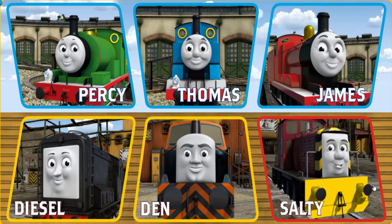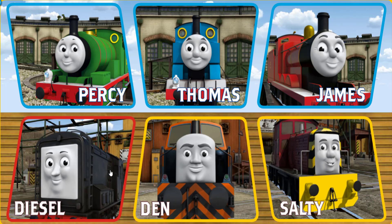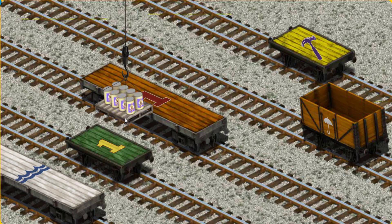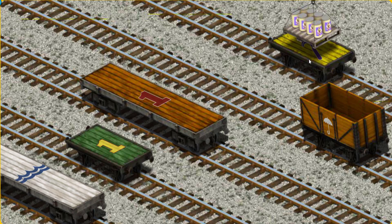It's a busy day at Brendam Docks. Thomas and his friends have many deliveries to make. Choose who will make the next delivery. Diesel must deliver the ice cream to Knapford Station. Help Cranky find the ice cream. That's it! Let's lift and load. Now the cargo must be loaded. Help Cranky find the yellow flatbed with the picture of a purple hammer. That's it!